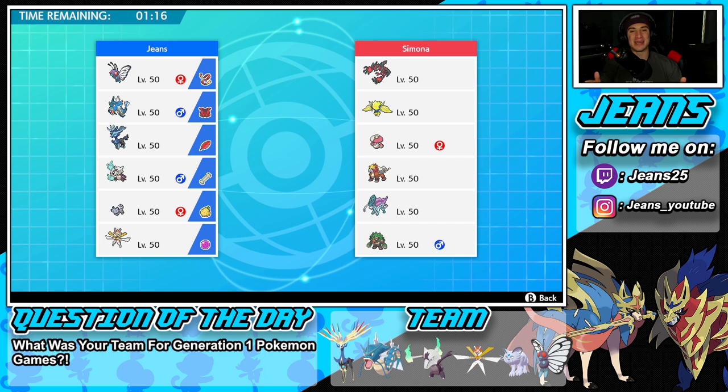Something I forgot to mention in battle number one: if you guys have rental codes for me, make sure you leave them in my Instagram DMs. My name is right below my facecam and there's a link down in the description. Hit that follow button and send me your rental codes — I check my DMs all the time and love to see teams you guys send me. Most of the time I will use them for a video. But we're hopping into our second battle here.